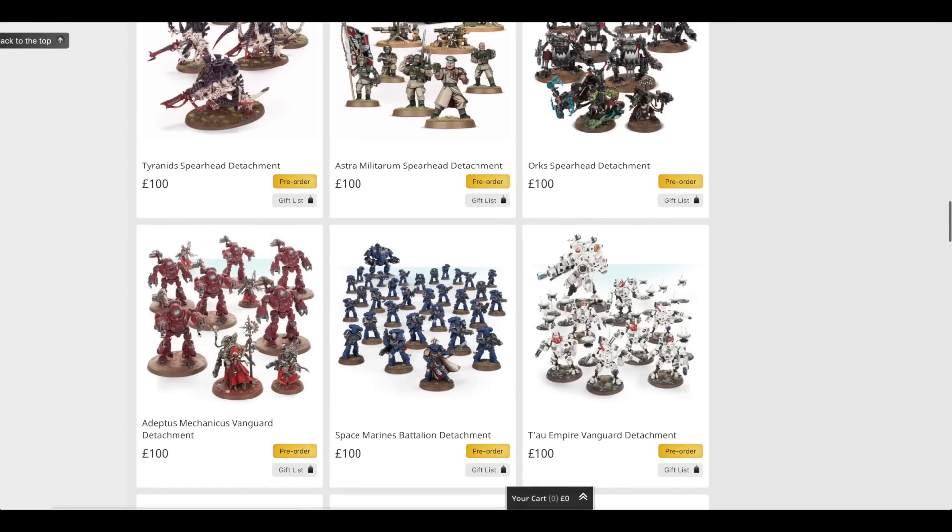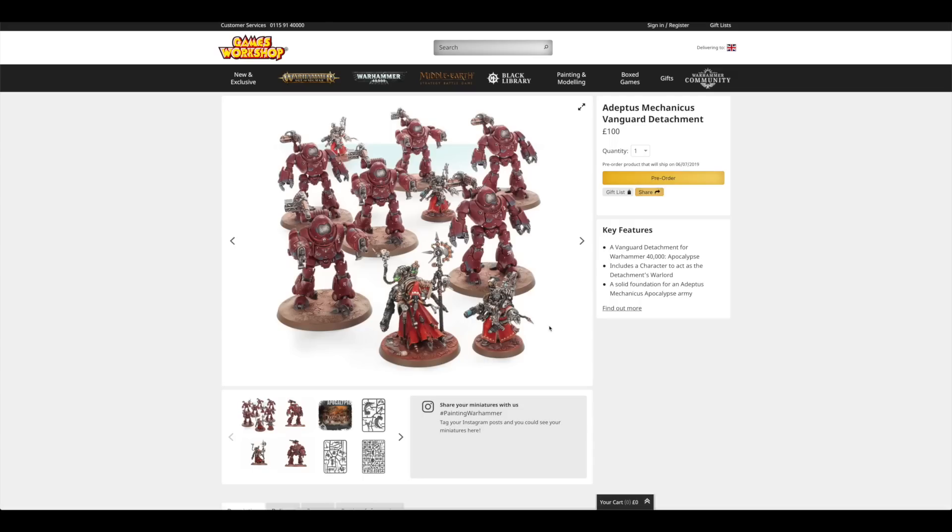Number nine is the Adeptus Mechanicus Vanguard Detachment. All three boxes of robots and the Tech Priest would cost you £148, so you're saving £48 — not even £50 — meaning you're essentially getting one set of robots for free and a little bit off the rest.